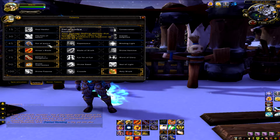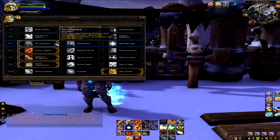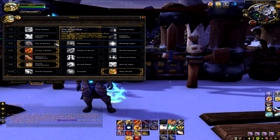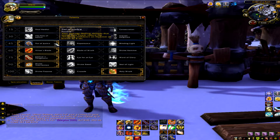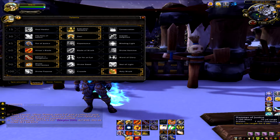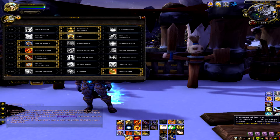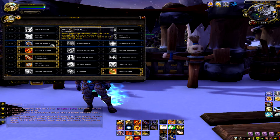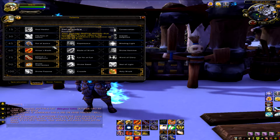Fist of Justice — you must pick this if you are playing retribution, whether you run my build or not. You want that stun, and every time you use a holy power spending move that damages your opponent, it decreases your cooldown by eight seconds. Even doing it once is eight seconds off that one-minute cooldown, which means you can get your stun back more frequently. Another one of my talents works very well with Fist of Justice.